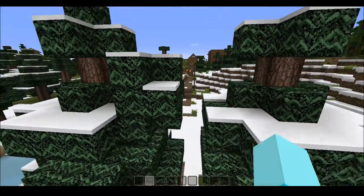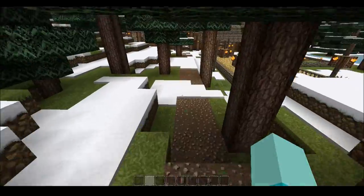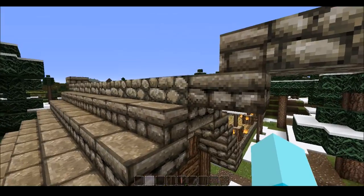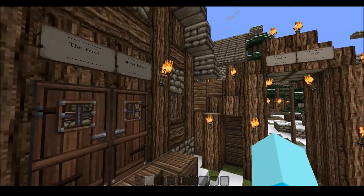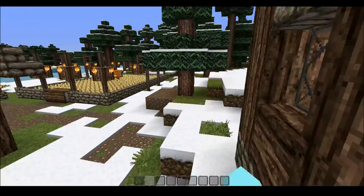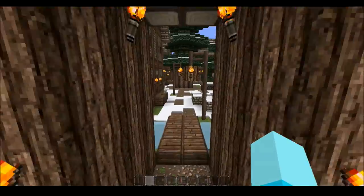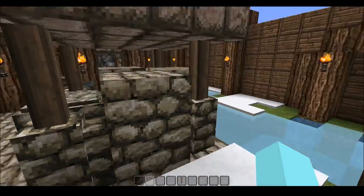That was the last thing I built in survival, and then I switched to creative and never went back. What did I build? I built something called Alandria Town. I was playing Skyrim at that point, so I tried to make it quite Nordic. I made two bakeries, two farms — the Frostbred Bakery and the Frost Wheat and Cool Carrots farms. Going into the town, here's the blacksmith which actually looks like a pretty accurate blacksmith.